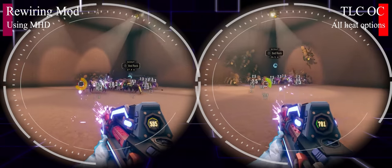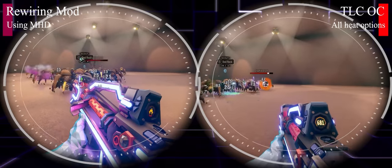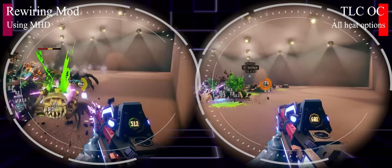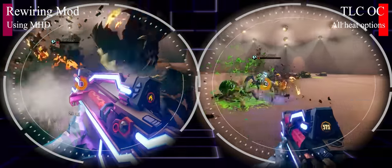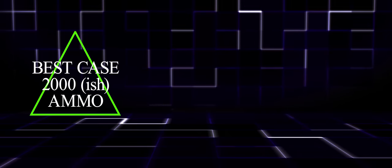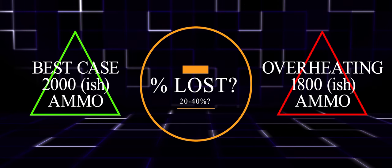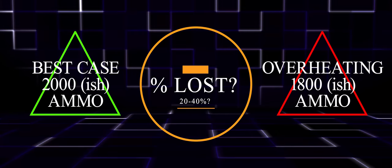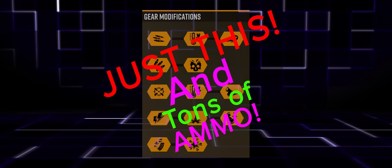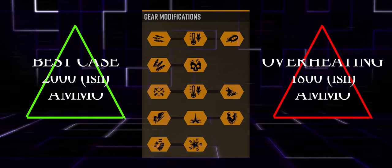I matched Rewiring Mod with manual heat dump against our Thermal Liquid Coolant horde example, and you can really see that Rewiring Mod might save us ammo but it really isn't as efficient against a horde — you just can't hold down the trigger. The main question is that Rewiring Mod effectively makes us use the gun at base stats, so we really need to see whether this ammo advantage holds up against the other overclocks.